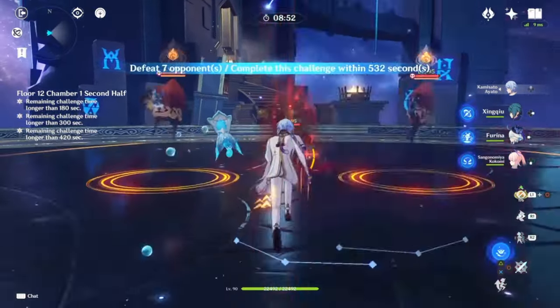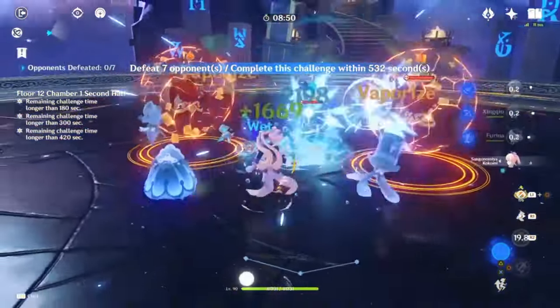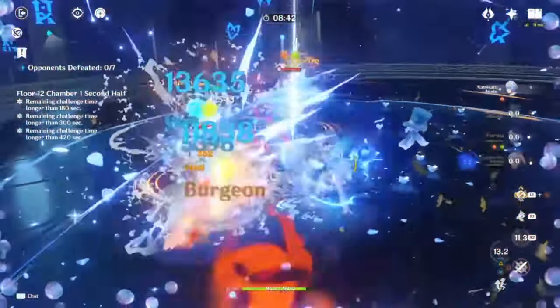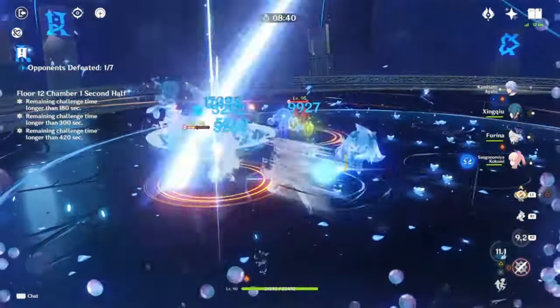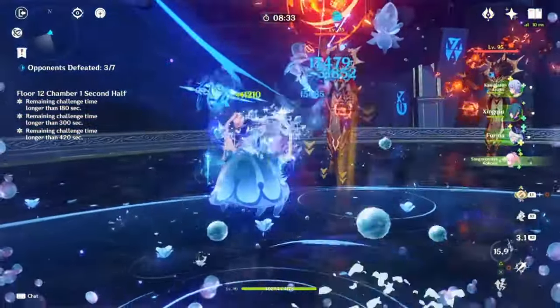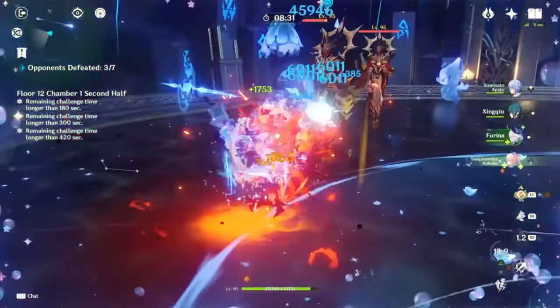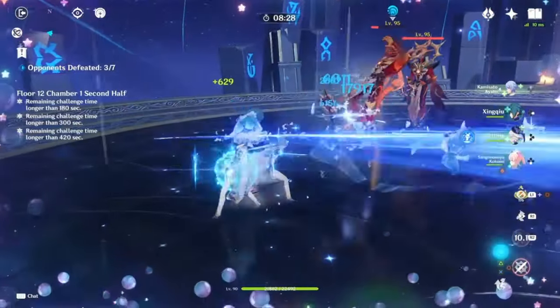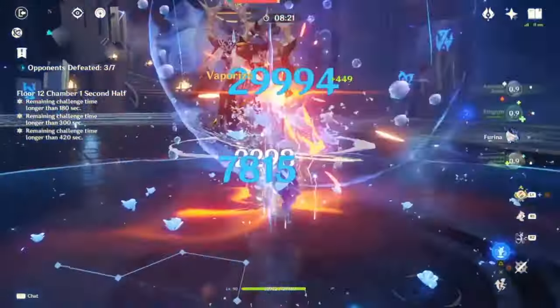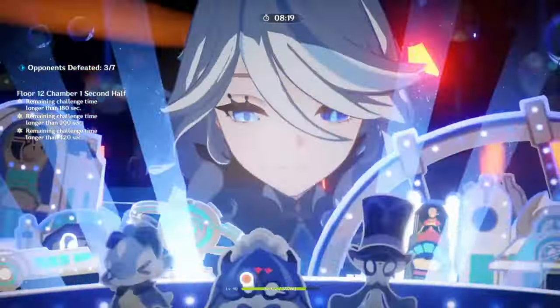Mono Hydro time. Furina skill, Jellyfish, Ayato Burst, Furina Burst, Xingqiu Burst, Ayato skill. Let's go, let's wreck 'em. Continue to do damage for a second. Kokomi Burst for 5 seconds, and then go back to Ayato. He's about to enter a fiery rebirth — nah, move on to the other guy. I-frame it with Ayato's Burst. The explosion.